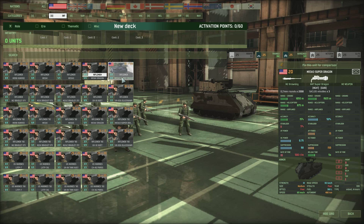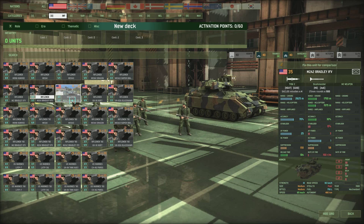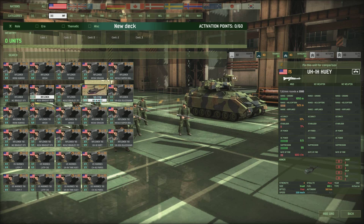For infantry fighting vehicles, there's the Bradley TOW with decent range, good accuracy, and AP power of 15, plus a Bushmaster autocannon that can engage choppers and ground units. The M2A1 Bradley costs 30 points and upgrades the TOW with better accuracy and AP power of 20. The top-tier M2A2 Bradley upgrades to the TOW-2 with 70% accuracy and an AP power of 25 — very strong.